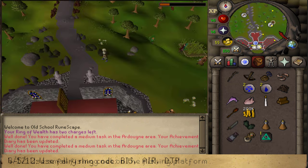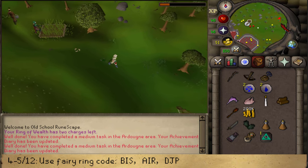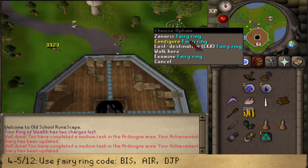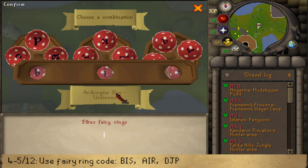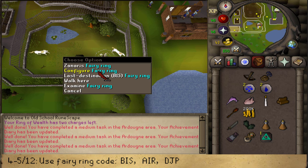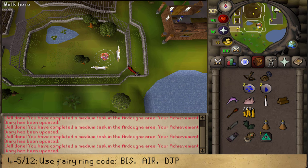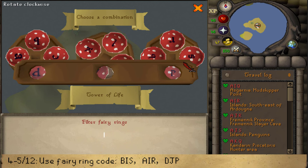Make your way east, and you may drop your small fishing net as well as whatever you've caught. Next, we're going to use the fairy ring — equip the Lunar or the Dramen staff and configure with the fairy ring. Use the code BJS to go to the Ardoin Zoo. Next, right-click and configure with code AIR to go to the island next to the Necromancer Tower. Then right-click and configure to DJP to go back to where we started.